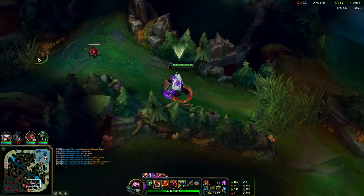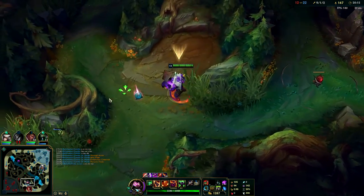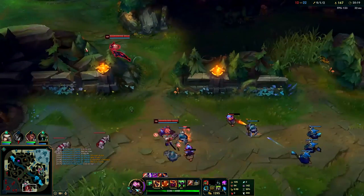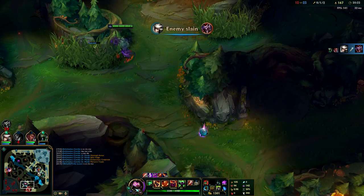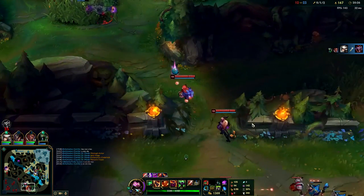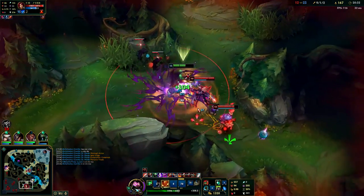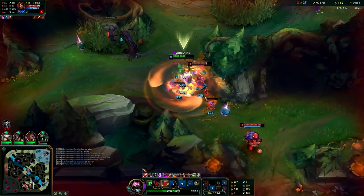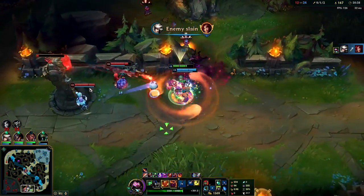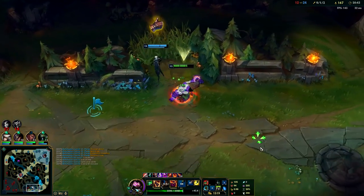Yeah I'm pretty beefy - pretty much unkillable right now. They'll have to Ignite me - if they don't Ignite me, even if it's 1v5 they can't kill me. I don't know if this is warded - probably is the way she's walking. If it's not warded they're going to walk right into me and I'll kill them. Yeah it's warded. I wanted to get them - I didn't want to throw out a cleaver yet because I was going to get Ori ulted on their turret.